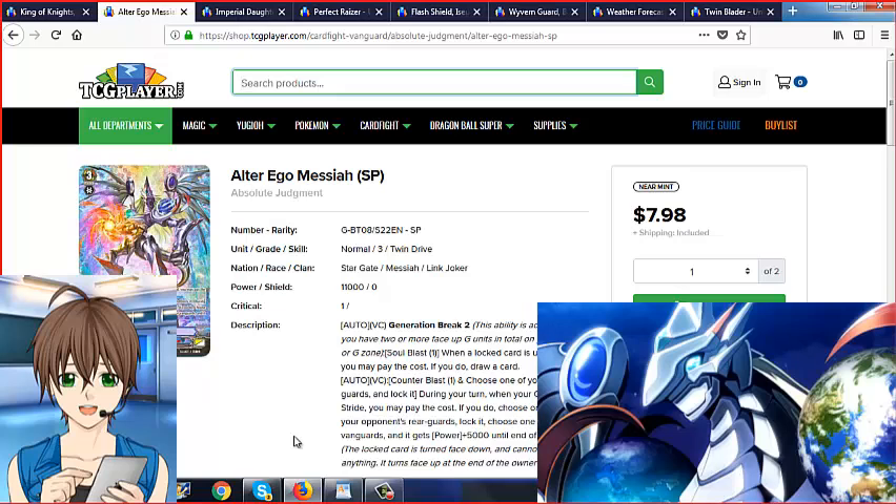I remember when GBTO3 was the hotness for the Messiahs, especially when Yudoku was in it. And speaking of GBTO3, have you guys noticed a little combo with Heavy Material Dragon and Globial Dober? You activate Heavy Material's skill first — draw two — and then Dober unlocks and you draw one more, so you draw three cards and counter-charge one via Soul Blast.